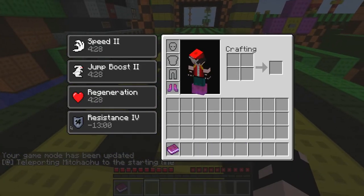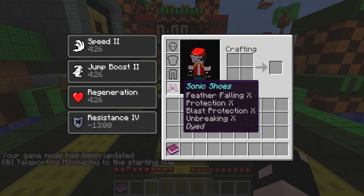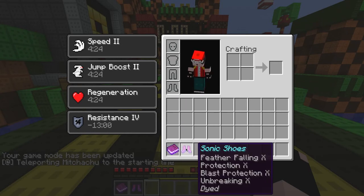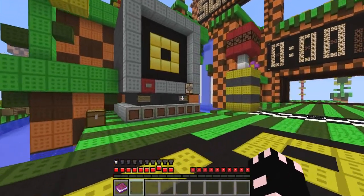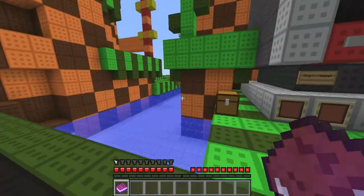Holy poop, look at all our buffs! These are Sonic's shoes: Feather Falling X, Protection X, Blast Protection X, and Thorns X. Yeah, this is like a Minecraft and Sonic thing. Let me just read this.